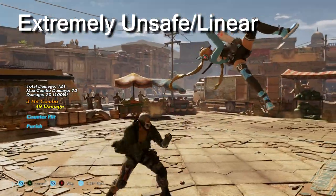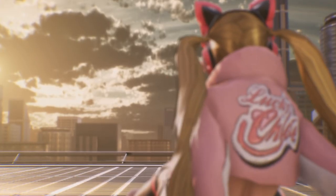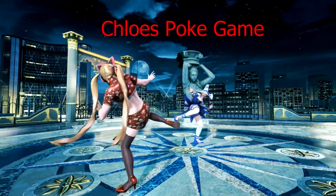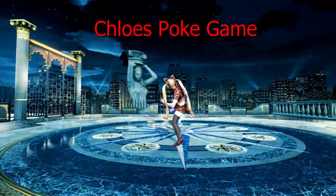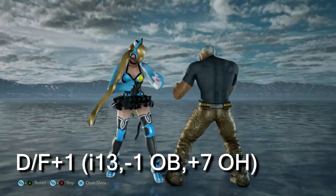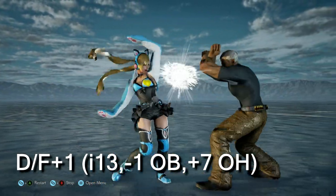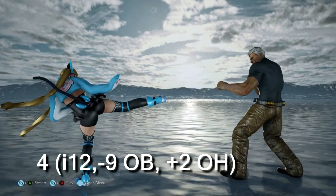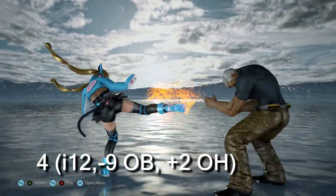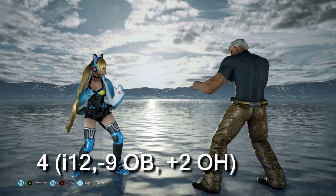Chloe also happens to be very weak to sidestep left. Let's delve into one of her biggest strengths: her poke game. Her main poke tools are as follows. Down forward 1: regarded as one of the best in the game due to its phenomenal range and being only minus 1 on block. Standing 4: even though she lacks a magic 4, Chloe's 12-frame standing 4 has amazing range for a 12-frame mid — very useful for closing out rounds and establishing spacing with your opponent.